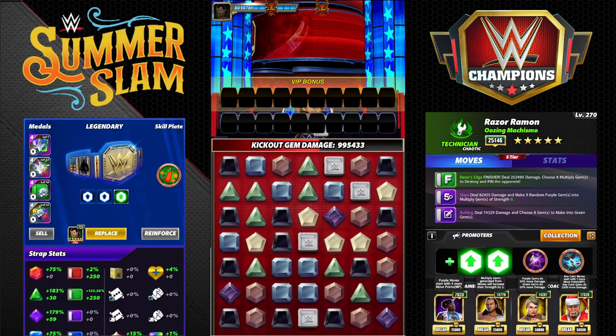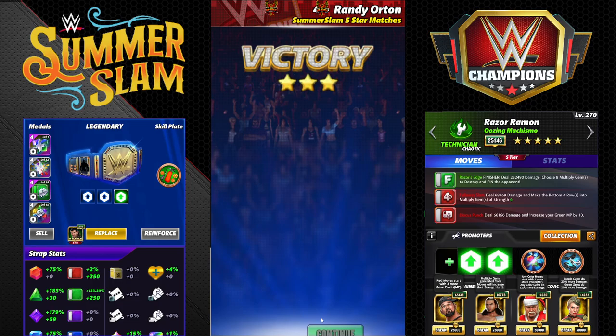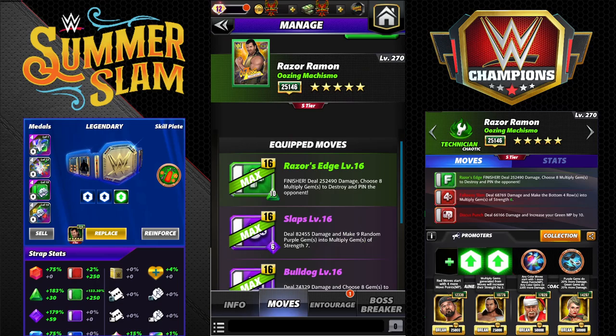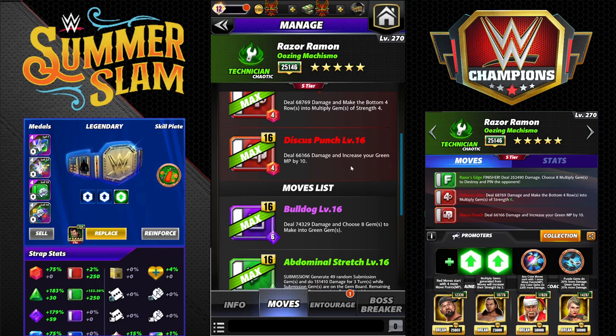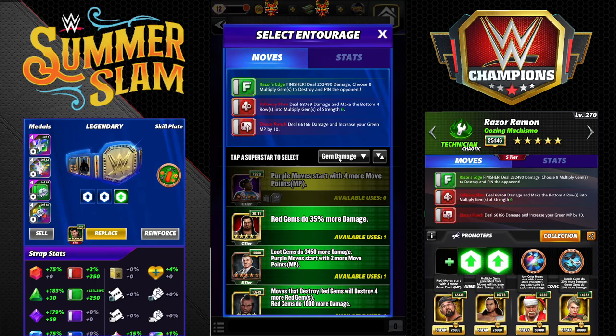Moving right along to the red moveset — a variation on what we just did but with reds instead. That's one thing I love about this roster: it's super versatile. You can run a bunch of different MP trainers and builds and use a bunch of different trainers and coaches. We're going to bring in Discus Punch — the only new move here: 4 MP red, deal 66k damage and increase your green MP by 10. Only 4 MP, so very nice. Lots of different MP trainer options available.